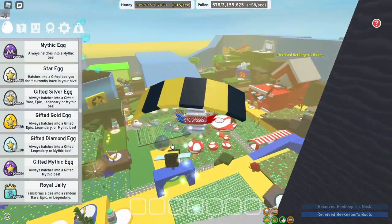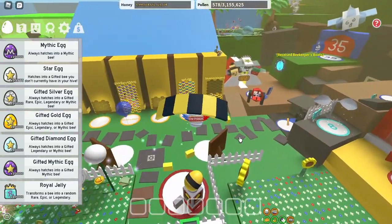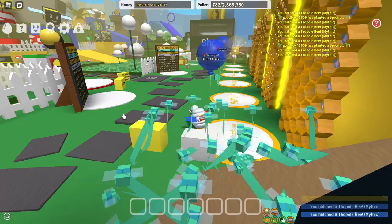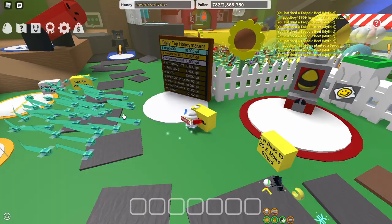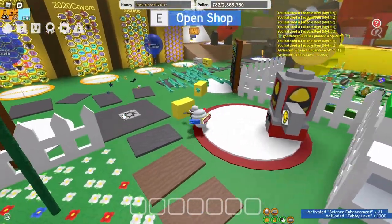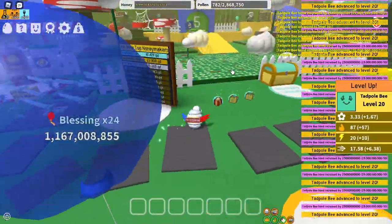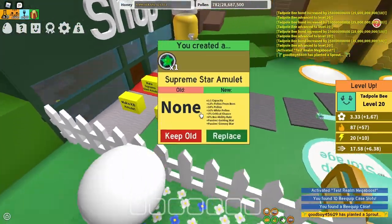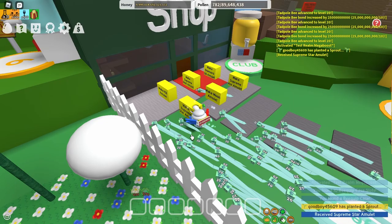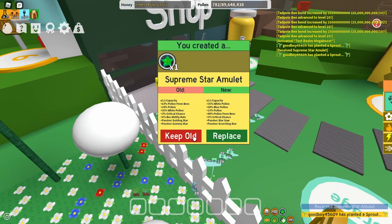Now we can get started on filling our hive with the tadpole bees. I'll get back to you when I'm done with that. Oh my god, finally I'm done — that actually took ages, that was so painful. Anyway, I'm just going to quickly get the buffs, make my hive level gifted — it's always so satisfying — and I'm going to quickly get test around mega boost and then get a good SSA amulet.